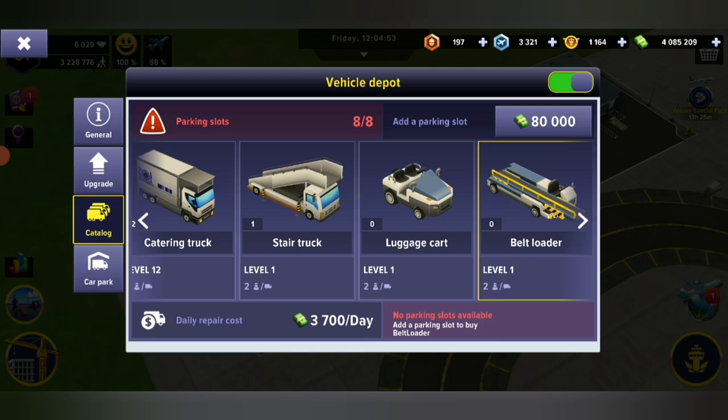Our parking slots are completely full. Now there are one of two things you can do: you can upgrade your parking slots, which does cost a lot of cash — if you work it out you can actually build a brand new vehicle depot with the money you'd spend upgrading. The other thing is, if you start putting down more depots, you're going to run out of space. So you'll want to consider either upgrading or seeing how far you can take one depot if you've got space in your airport. For us right now the most important thing is the luggage cart vehicle, and I've only managed to get up to four million after upgrading a few things.